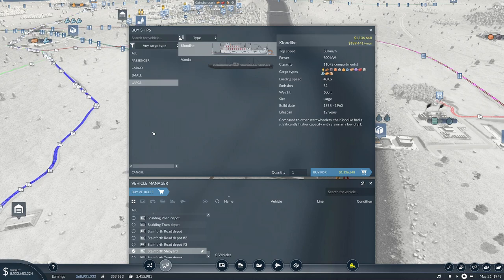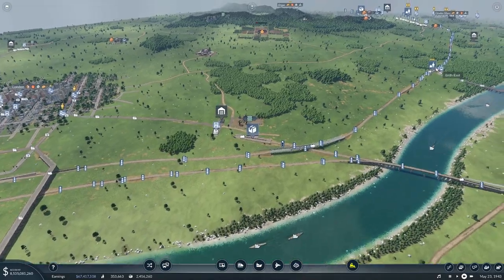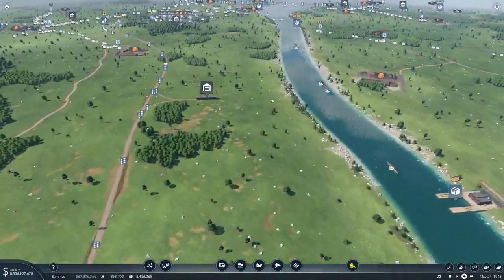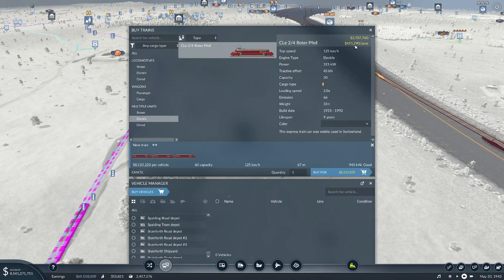Just because it's new doesn't necessarily mean it's actually better. For example, at a rails depot, we've now got our multiples. This looks very attractive - it does 125 kilometers an hour and carries 20 people, and it's easy to say you want that. But the trouble is you're adding 451,000 maintenance for each of these multiples. Put three multiples in and you're talking about line maintenance of 1.5 million per train. If you look at the bottom left, I've got a great big pile of money still growing, but if you wreck something it's very easy for that money to disappear very quickly.